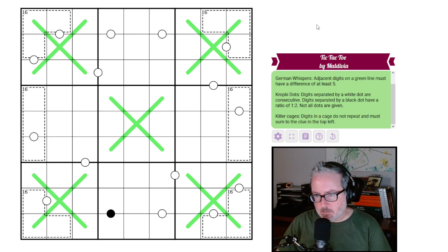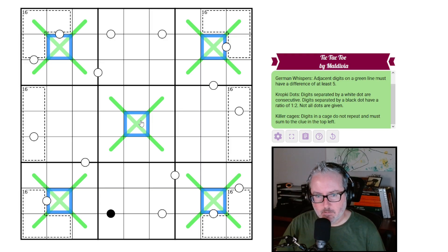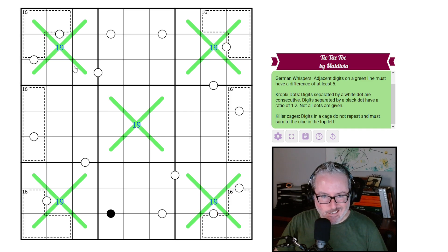Let's dive into solving this. Links in the description below. First things first — the middle cells are fairly well constrained. We know what the options can be: we need four different digits that can each be five away from a neighbor, so they have to be ones and nines. Now, because they're on a kropki dot, these adjacent cells have to be twos and eights.